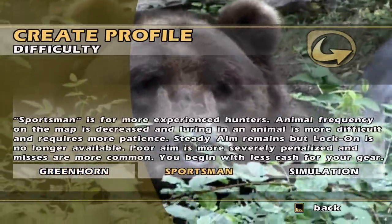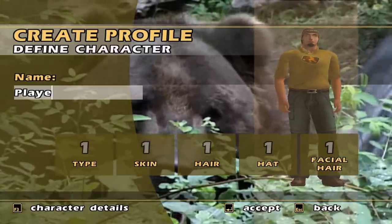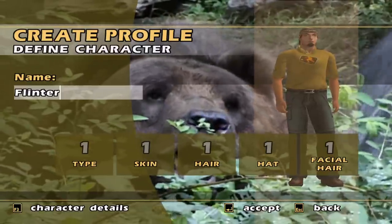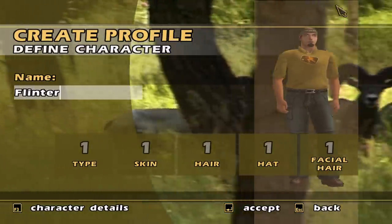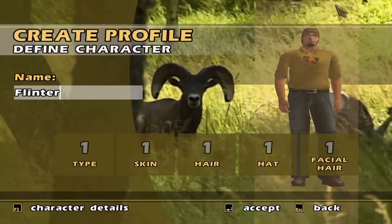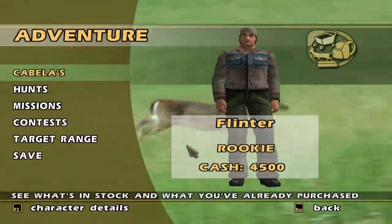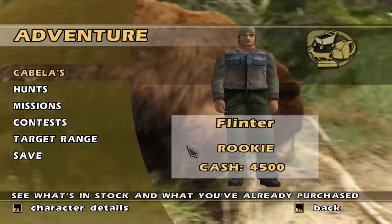We're actually gonna go on Sportsman's Difficulty because I think that still gives you the minimap. I want to be able to have that, and we'll just kinda get things created here. I know we gotta buy weapons — we gotta get specific weapons for specific hunts — so we'll probably kinda skip to having everything created. We've got our character now, and I went ahead and bought our equipment as well because we have to go inside and get the gun.